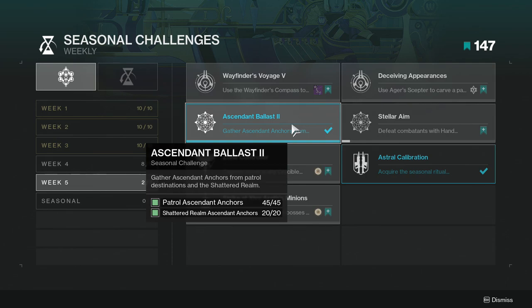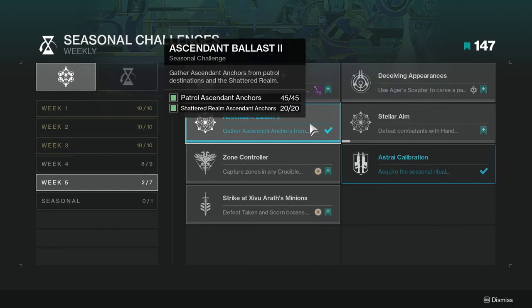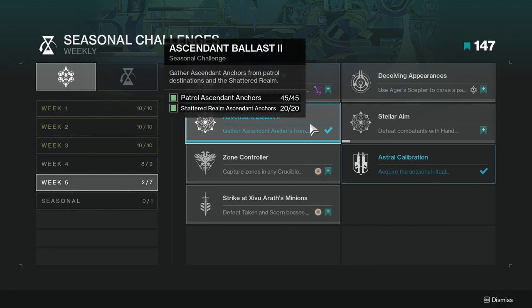Ascendant But Blessed: gather ascendant anchors from patrol destinations and the Shattered Realm. This one's not too hard, especially if you're keeping up with the story. If it is a little hard, I highly suggest you look up videos — I unfortunately don't have them just because I've been busy with other things.